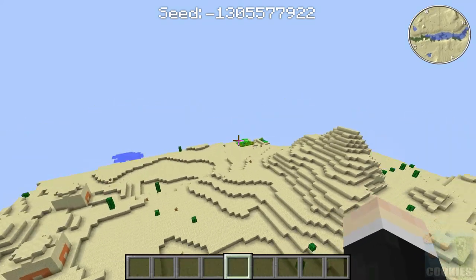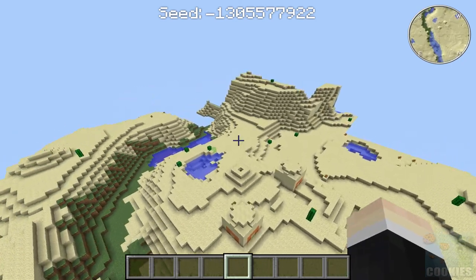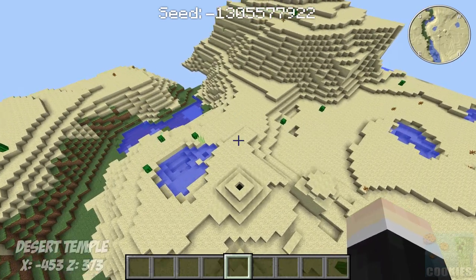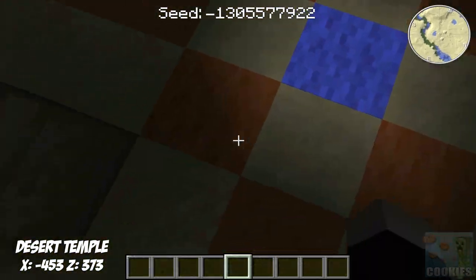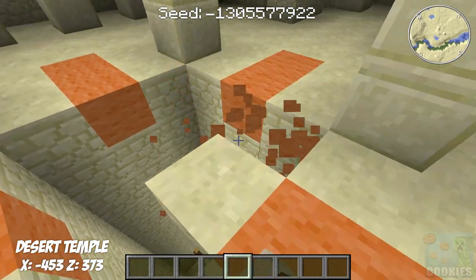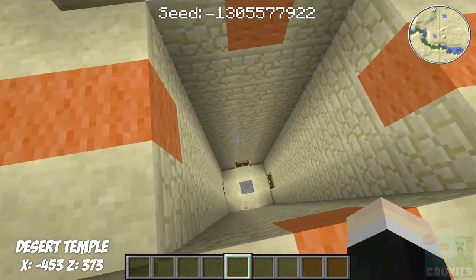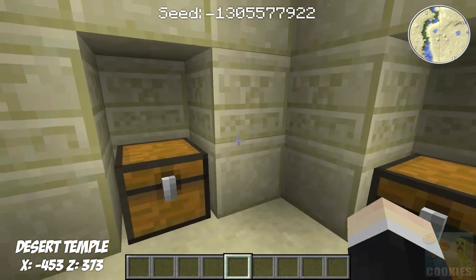Off in the distance you can see that we have a desert temple. And then you can also see we have a village over there which is still spawning in. We're going to go check out what's inside this desert temple. In this desert temple I'm going to break on the side this time instead of breaking right in the middle. I'll just drop down here and break the pressure plate and check out what we get in the chests.